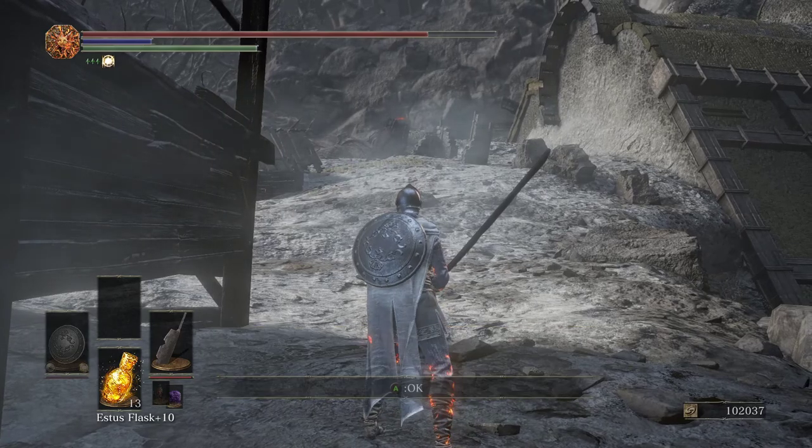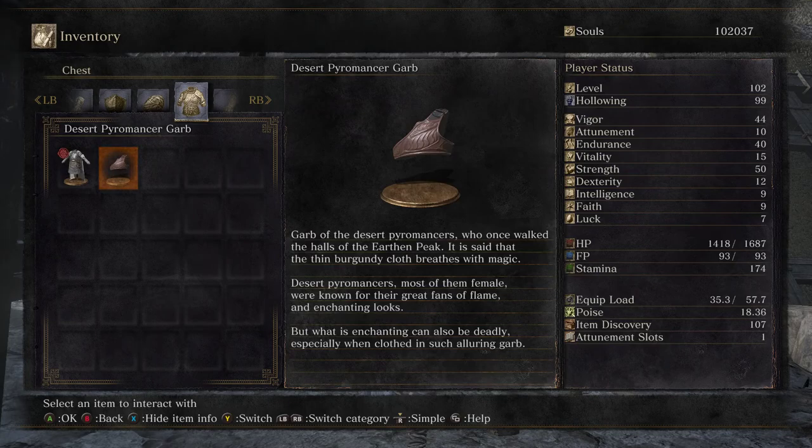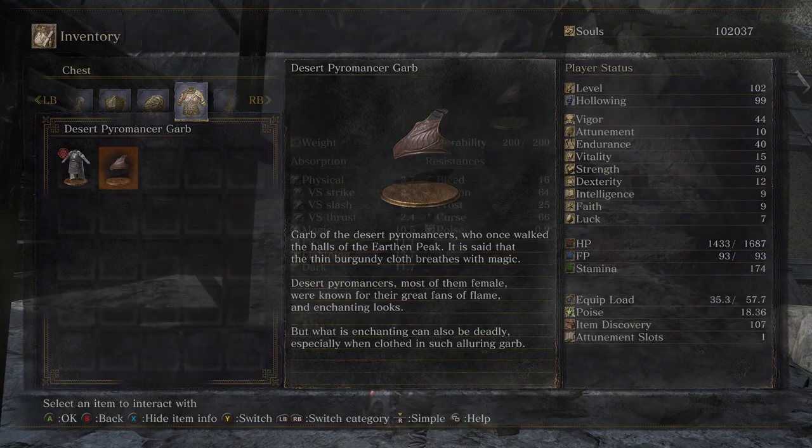Desert Pyromancer Garb: 'Garb of the Desert Pyromancers who once walked the halls of Earthen Peak. It is said that the thin, burgundy cloth breathes with magic. Desert Pyromancers, most of them female, were known for their great fans of flame and enchanting looks. But what is enchanting can also be deadly, especially when clothed in such alluring garb.'